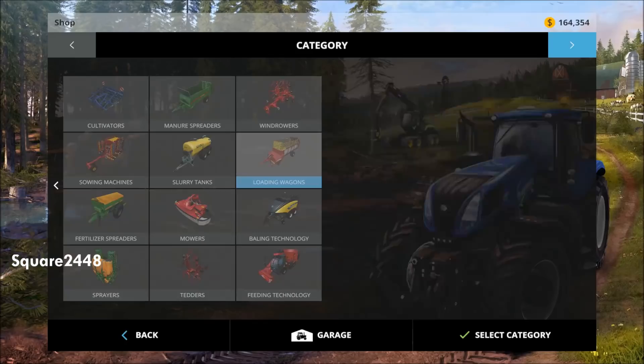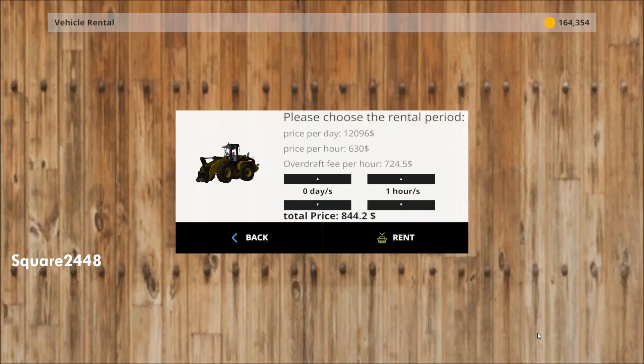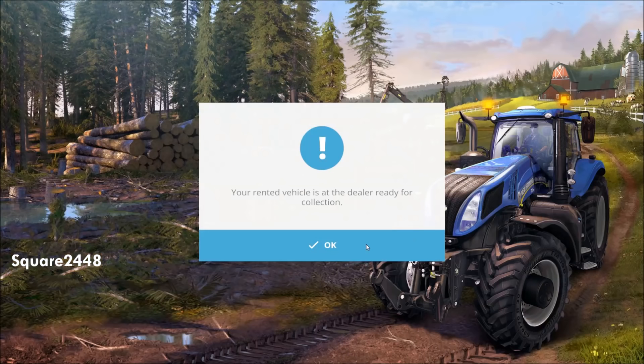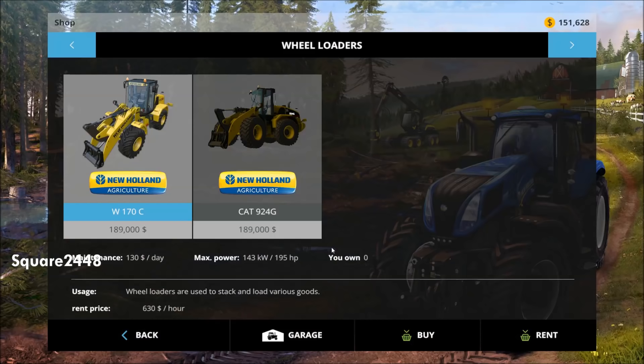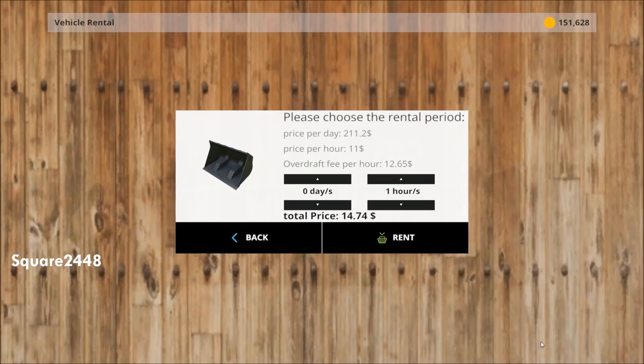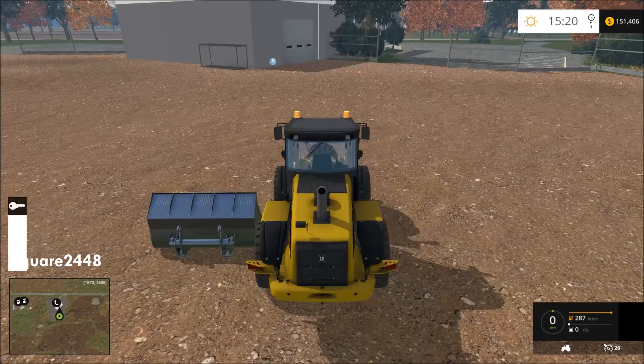Now let's go into the store and rent the front loader. It's the CAT and let's rent it — I'm going to save for one day. It's kind of a lot of money but I think it's well worth renting. We also need a bucket for it and we'll rent the bucket for the same amount of time. I have to be very careful not to click buy because last time I tried to rent something I clicked buy. Here it is — this is a very nice CAT loader. The link will be in the description.